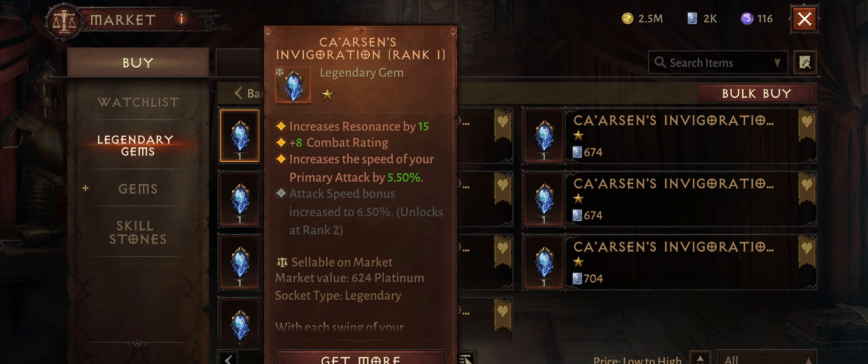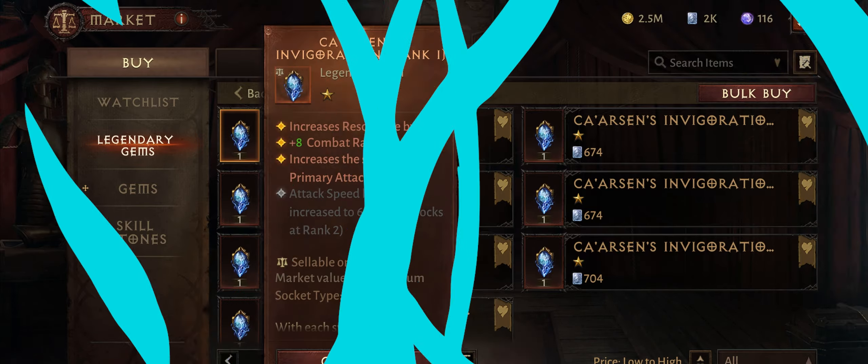Next we have Kairosan's Invigoration. This gem increases your primary attack speed — plain and simple. If your main damage source is primary attacks, this can be a perfect gem for you. Usually Demon Hunters use this for both PvE and PvP.